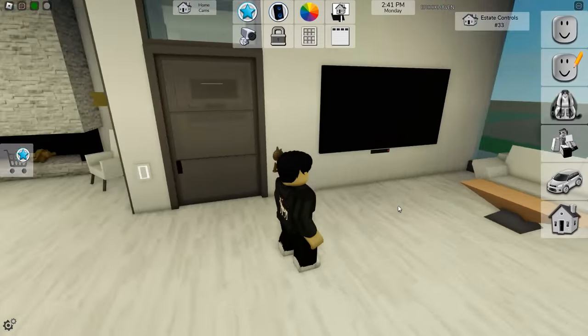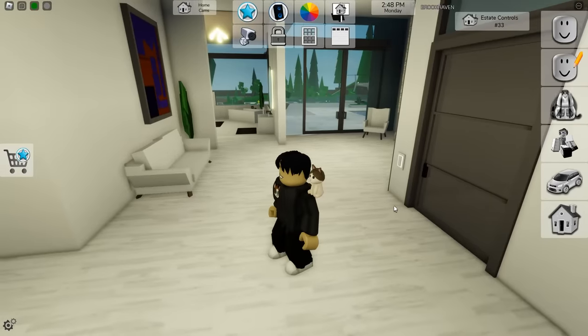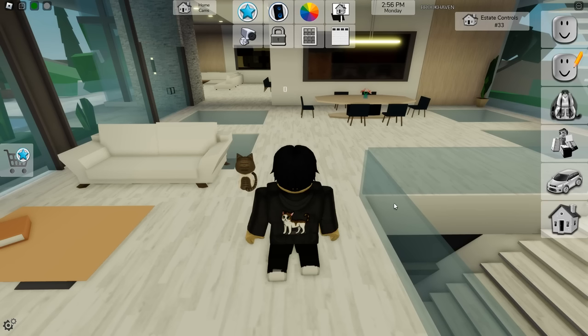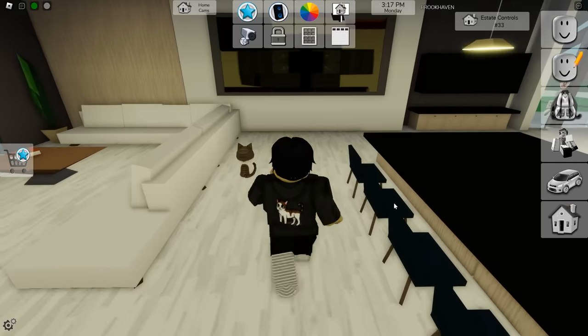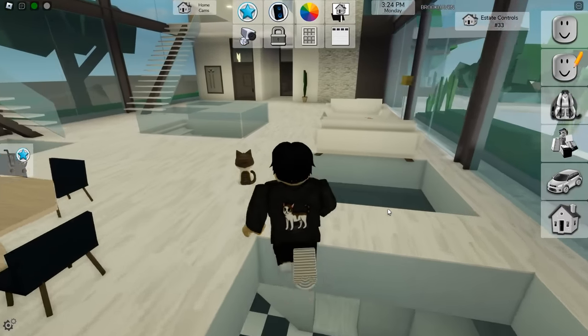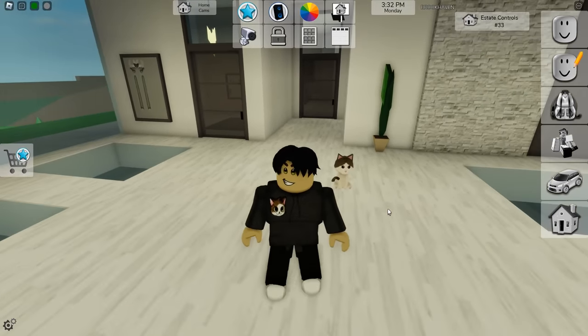The safe locations are getting more intricate — sometimes they're teleporting us to different parts of the room. We saw with the farmhouse you had to dig to access it. Safe locations are always an exciting thing when new homes are introduced in Brookhaven. I'm still waiting for an intense, security-driven house where you have to go through an obstacle course, dodge lasers — make the safe genuinely difficult to reach and unlock, not just easy to find.